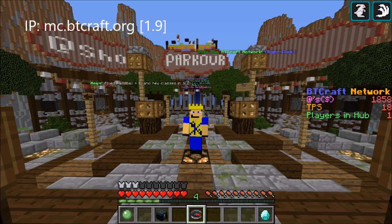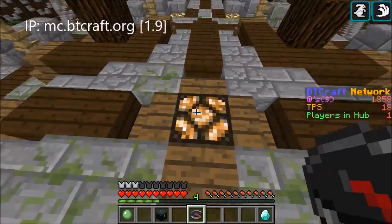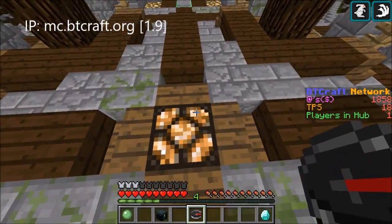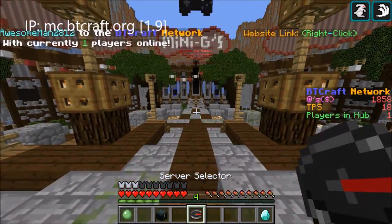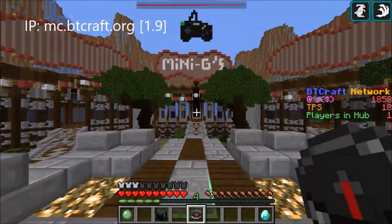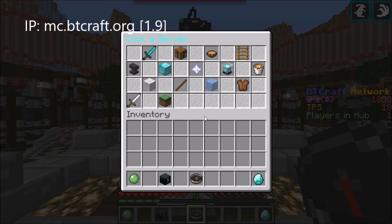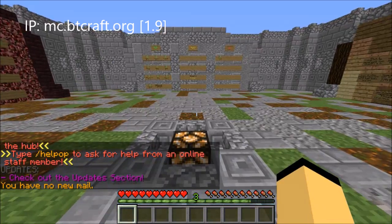For the start of A Newcomer's Guide for SuperCubeBrothers, we're right here in the hub. To get there is the first thing we gotta do — just basically go wherever in the hub, then hover over your server selector, right-click it, and then left-click on the SuperCubeBrothers icon, which is an ice block. You will be teleported to the server.